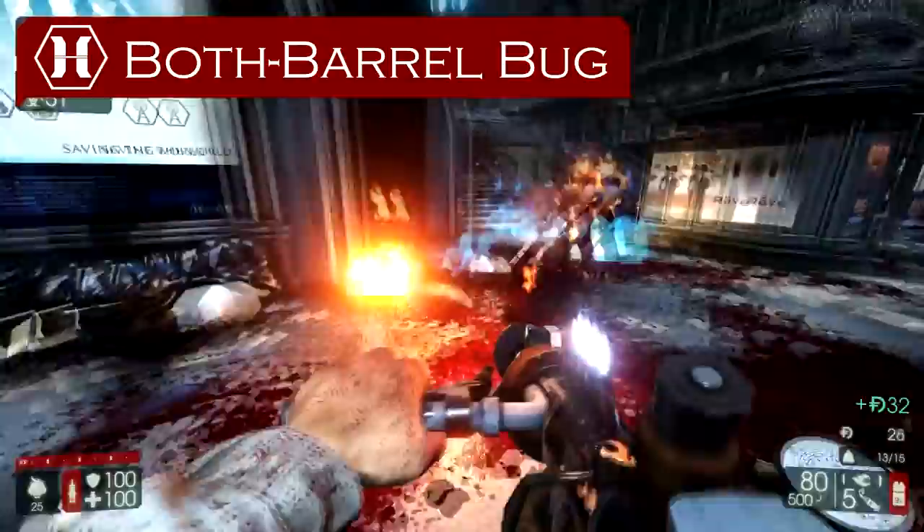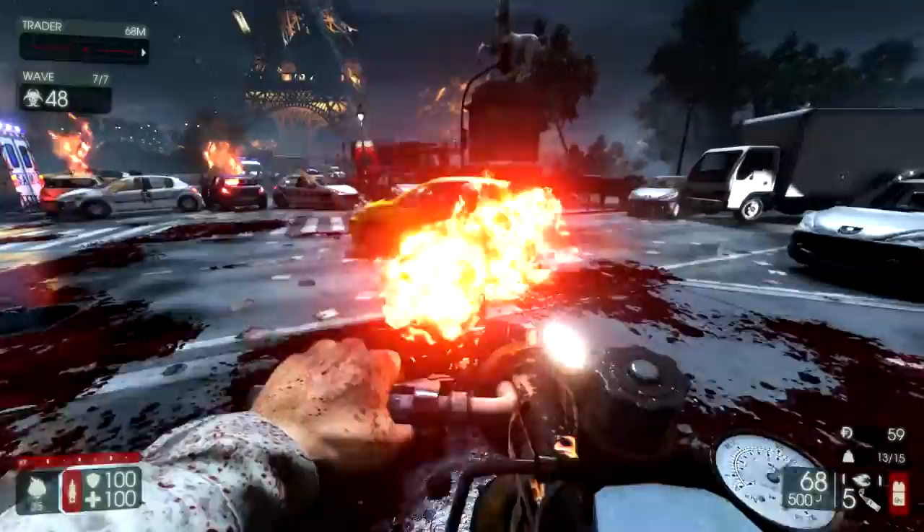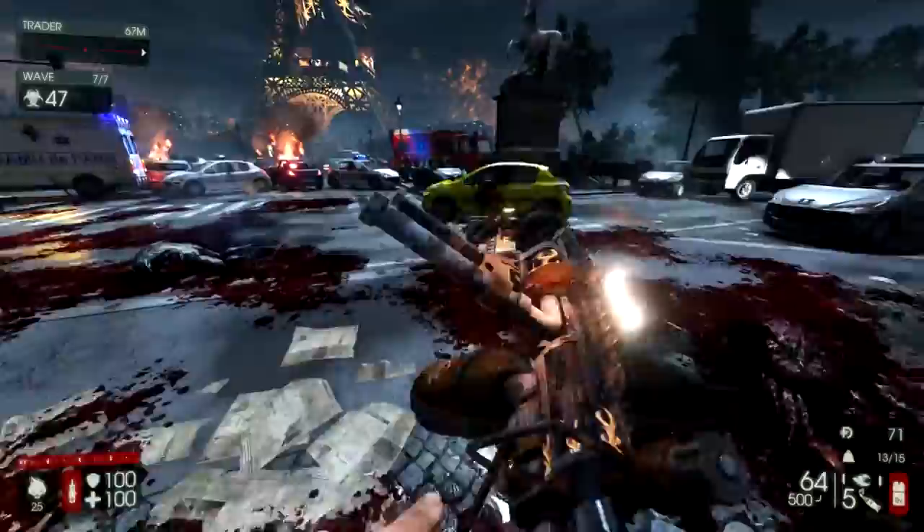All right, we are starting this one out with the Both Barrel Bug. I told you the names were going to be stupid, and this is about as stupid as it gets. This is essentially a Fire Bug that, instead of using the Trench Gun, you're subbing in the Double Barrel Boomstick.